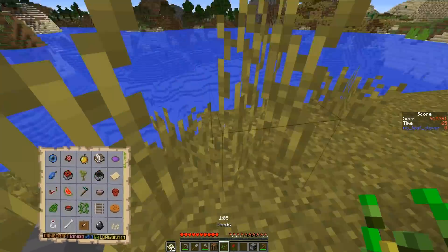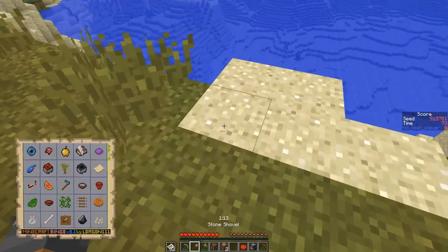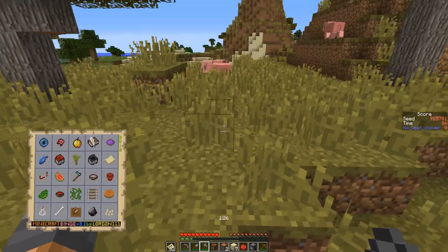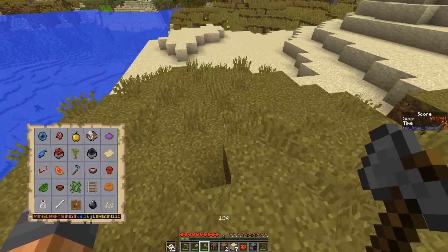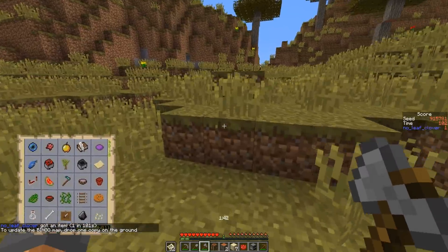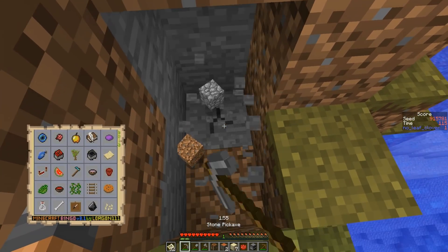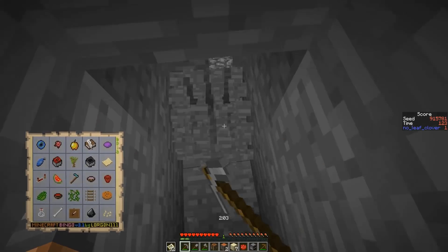I check for the sapling, got the red flower and two seeds — enough to get two wheat for the cookie. Turn the flower into dye, pick up the sand for the TNT and glass bottles. Counter dried and pick up the door. I ignore the sheep but almost forgot about the sapling — that little twitch to the right indicates I remembered.